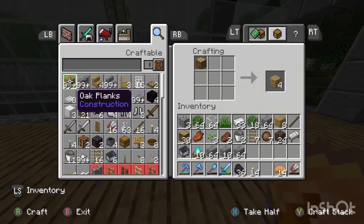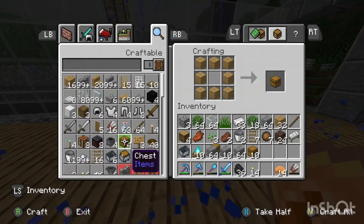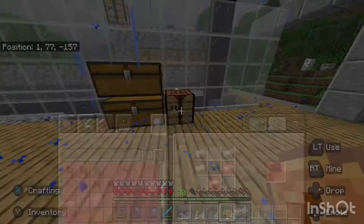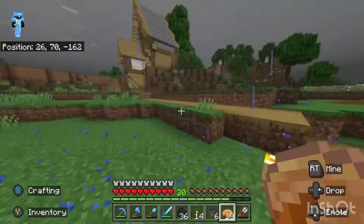I'm going to need some hoppers too, so let me go ahead and craft some chests. I've got a feeling I'm not going to have enough iron to make all 10 hoppers, so we're going to have to go steal some from our house.